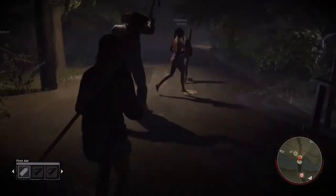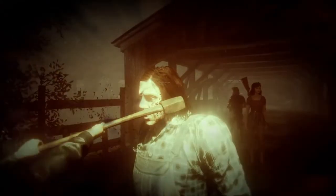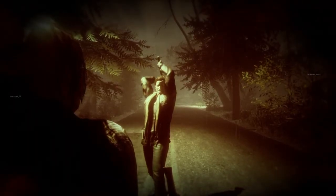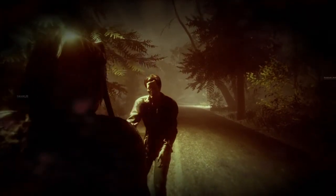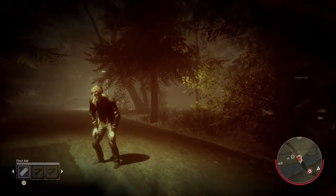Finally, when you're using the sweater, make sure the people know what they're doing. As you see here, it was a clusterfuck — but luckily, we got that Jason kill. And this is how you do a stealthy Jenny Sweater Girl build. Thank you for watching. Please like, comment, and subscribe. Bye.